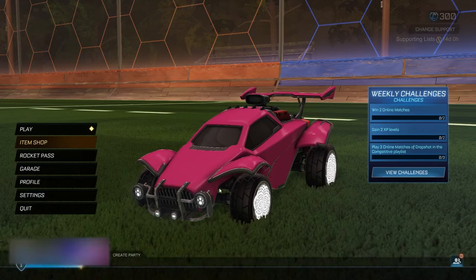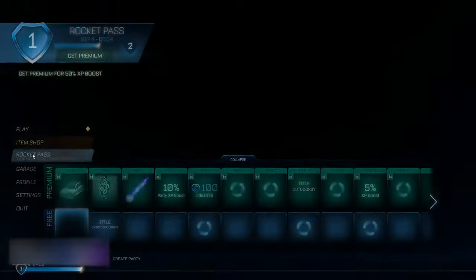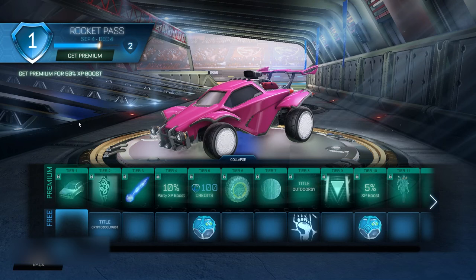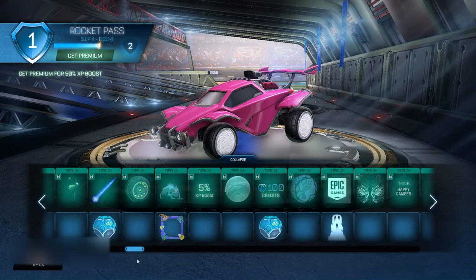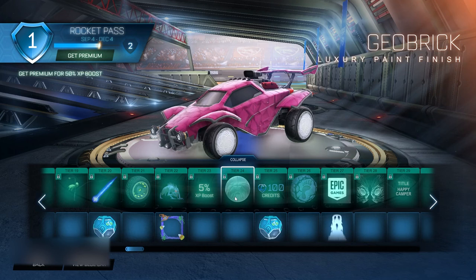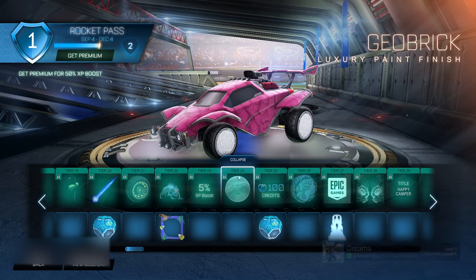Go ahead and click OK once again, then go back to the main menu. Here in the main menu, go ahead and go into the brand new Rocket Pass. Keep scrolling until you find Tier 24, which is gonna be the Geo Brick Luxury Paint Finish. Once you've clicked on Tier 24, you wanna go ahead and click on it six times.